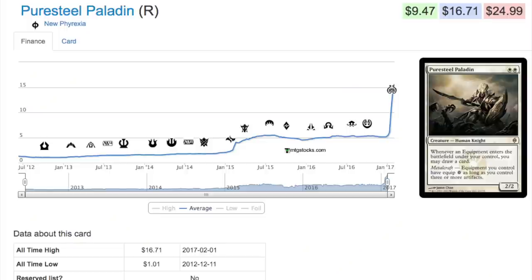Hey guys, it's finally time to go over Puresteel Paladin. This card is now a $16.71 card, which is insane given what its starting price used to be. Up to January 2015 it was a $1 card, then it went up a little bit around Fate Reforged before spiking. This card actually has a double spike — you can't tell because it never went down from its first spike. A double spike is when a buyout happens and then right after another buyout happens.